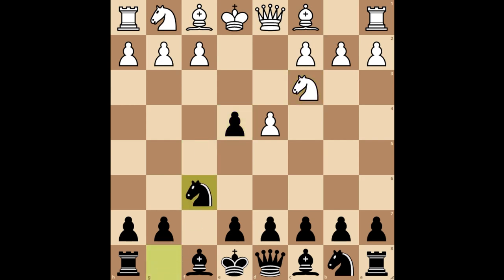You develop your knight to f6, and they play bishop to g5. You respond with pawn to g6. In this position, if white takes on f6, you simply capture, and then you play bishop to g7 and castle.